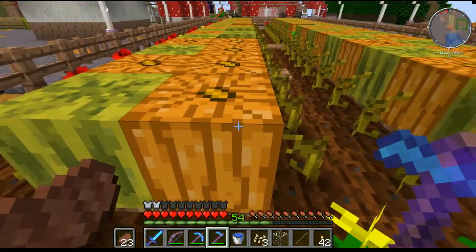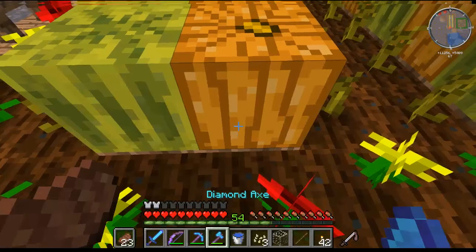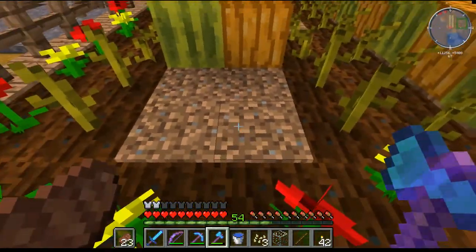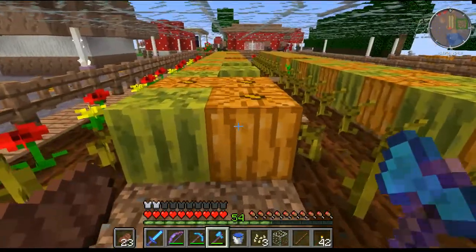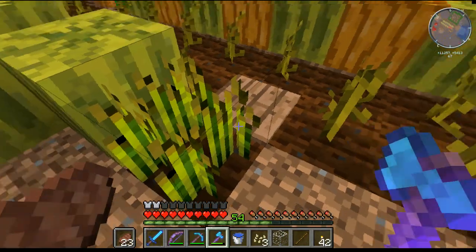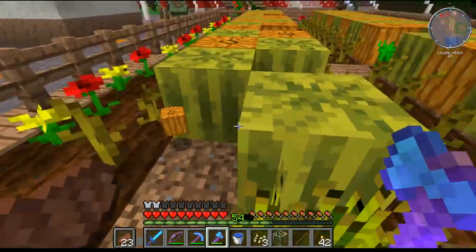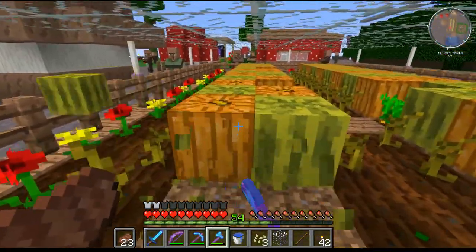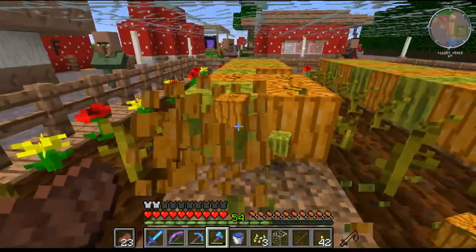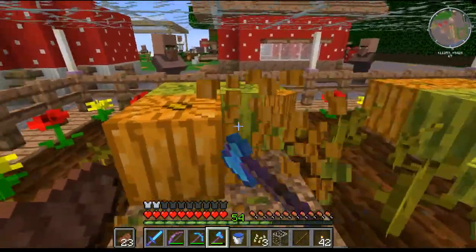When I harvest, since the pumpkin landed there, it's going to need to be tilled again — but you don't have to till it. Also notice in the gaps here, I put water — I can't grow pumpkin there, so I just put some wheat. Carrots are better actually, because it's harder to accidentally dig up carrots. But I just want to leave that piece of land hydrated, so I put a crop in there. It could have been a flower — it doesn't have to be wheat, I just thought it looked good.